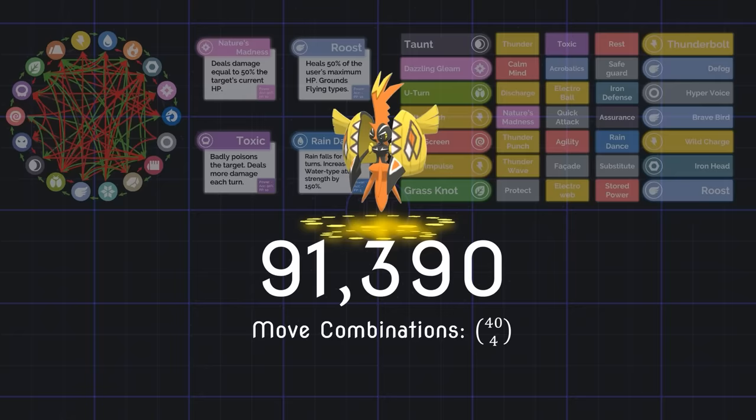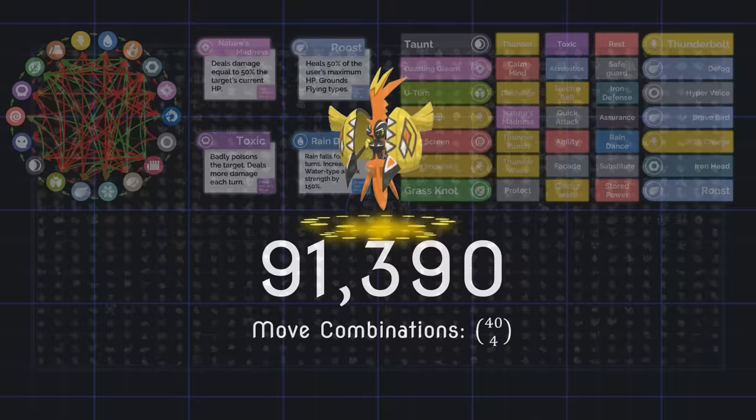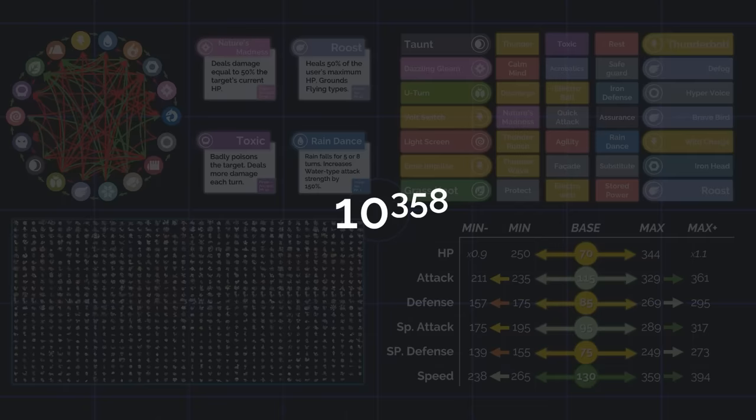And again, that number only represents picking moves. If I explained all the options of choosing your team members, all of their stats, or even the stats of their stats, you'd start to see that that number for how many ways a battle can start might feel like an understatement.